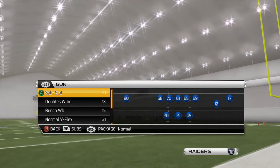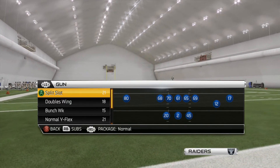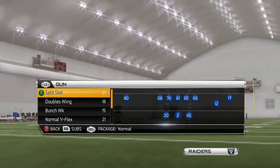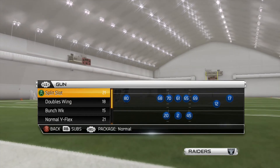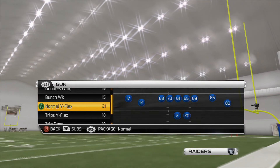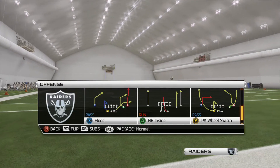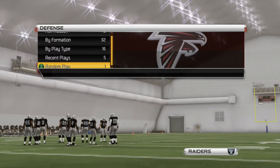Right now I'm throwing you guys a two point conversion play. I don't see much of this on YouTube — maybe I'm just looking in the wrong spot — but these plays can win you games. Two point conversions can change games. The one I want to show you right now is out of Gun Split Slot. This is a formation you can find in a lot of basic playbooks. I'm running this out of Buffalo's playbook. The play is called PA Wheel Switch.